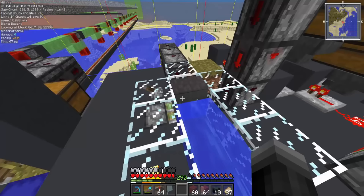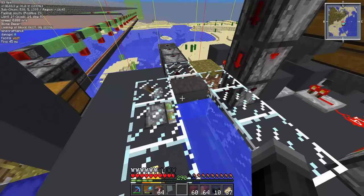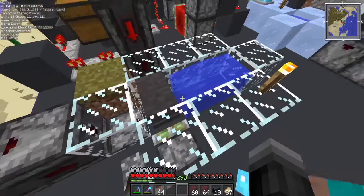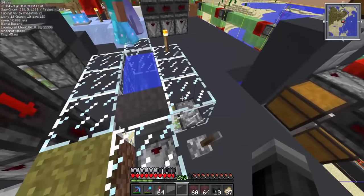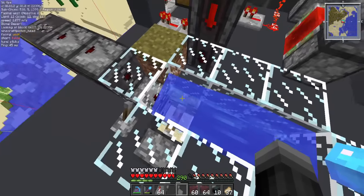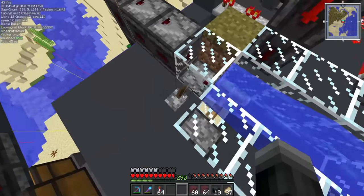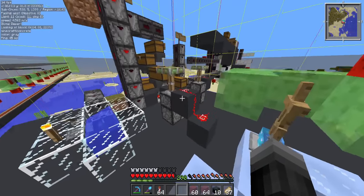We are literally about to get a command block. Three, two, one. Literally nothing? We forgot to turn off instant fall. We forgot to turn off instant fall. Okay, that is reasonable.